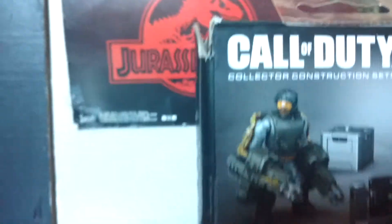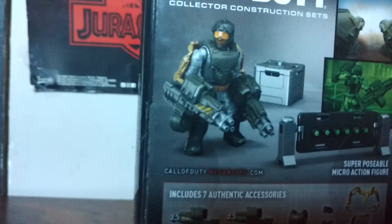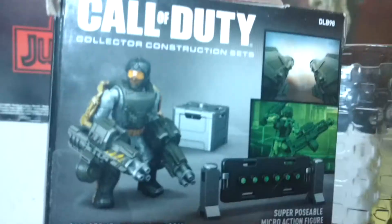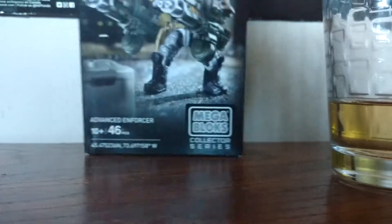Let's take a look at the back of the box. We get the Advanced Enforcer — the box shows an African American character, but the figure is white. I don't get that — it's clearly photoshopped. It also includes seven athletic accessories.